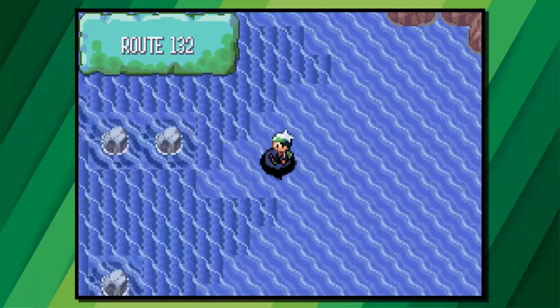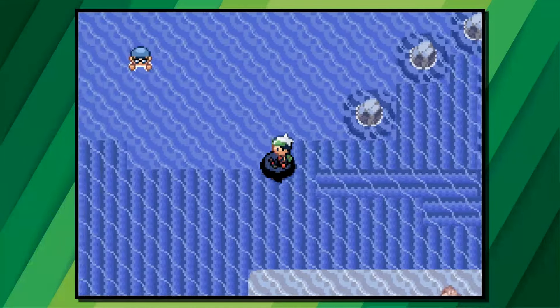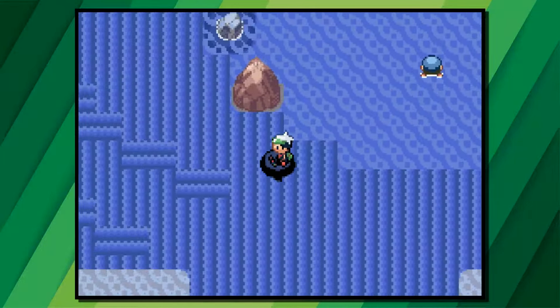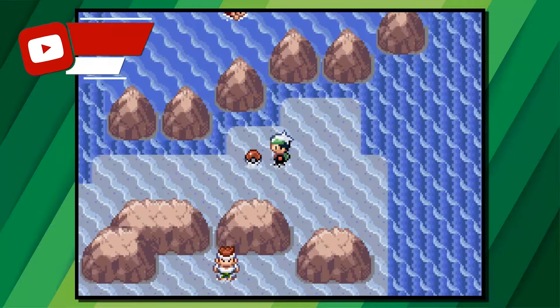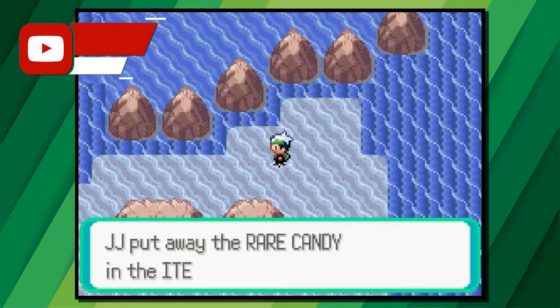From Pacifidlog Town, head left to Route 132 and then choose the middle water current. This will take you to a small surfable area where you'll want to choose the option straight ahead of you. This will take you to another small surfable area with a small island containing a Poke Ball, and inside will be a rare candy.